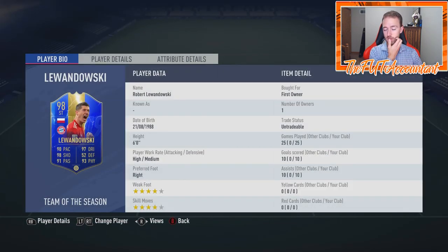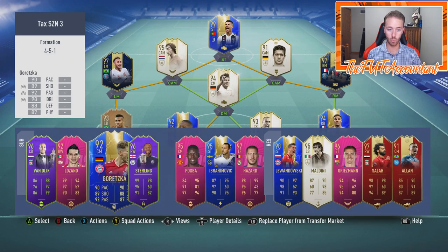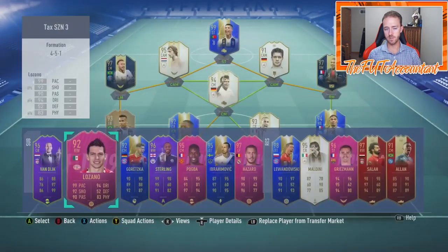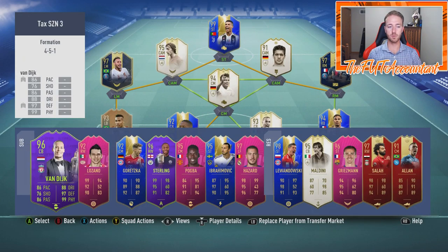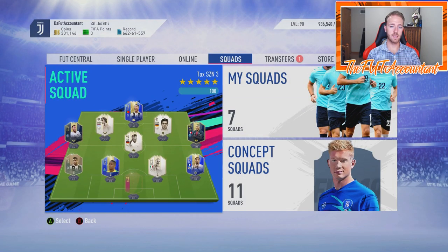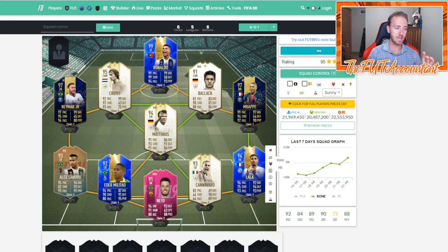On the bench, Packs — a Twitch Prime pack pull. Lewandowski is my best untradeable TOTS pull — packed him from my fourth TOTS upgrade. Goretzka I've used for a while, one of my favorite super subs. Same with Lozano. You also see Pogba, Sterling, and Van Dijk — those are from the most recent re-release SBCs. That's basically the team.